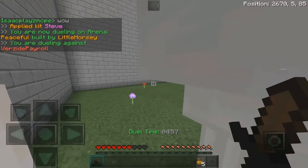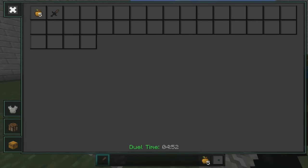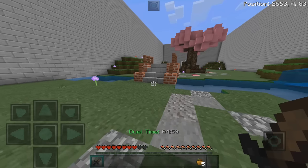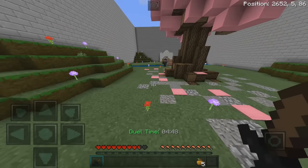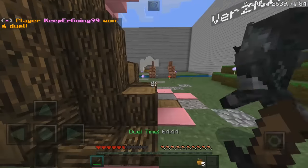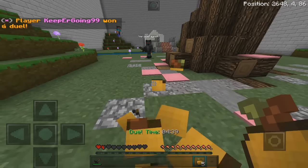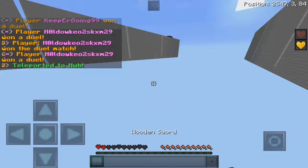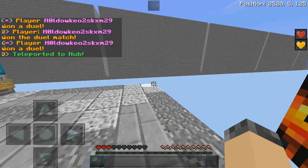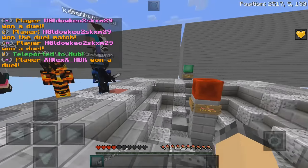There's like nothing. At least we have a different kit this time — we have no armor and a wood sword. This is a weird kit but we're gonna have to deal with it. I need a gapple already. There's the fly hacker — kill my enemy, thank you! Did he kill my enemy? I am so confused.